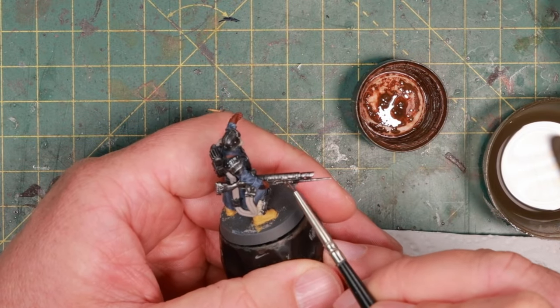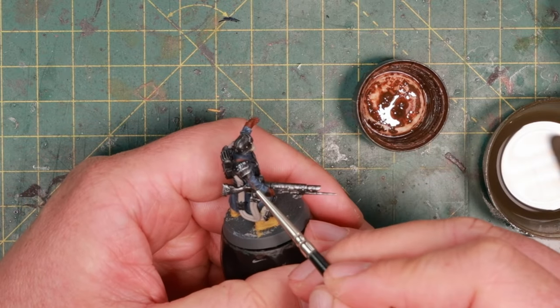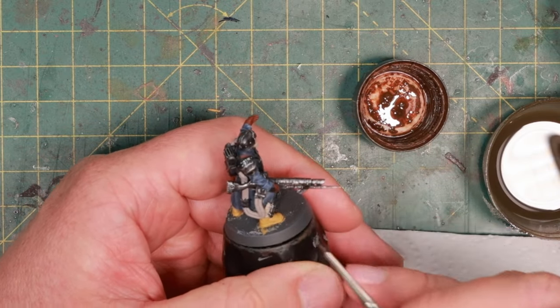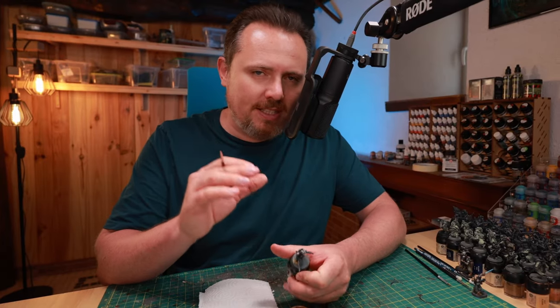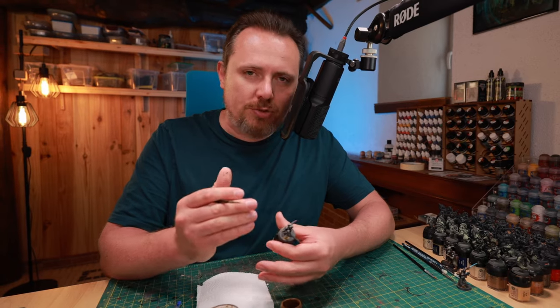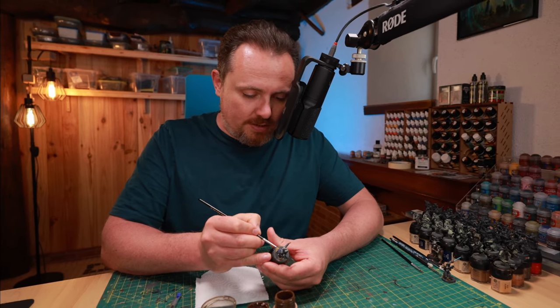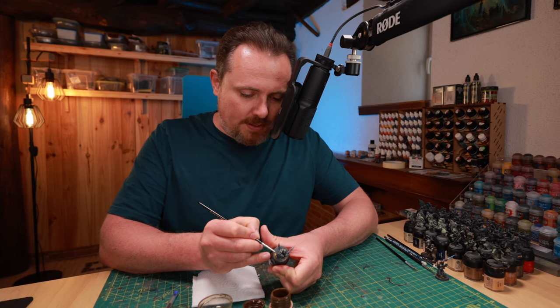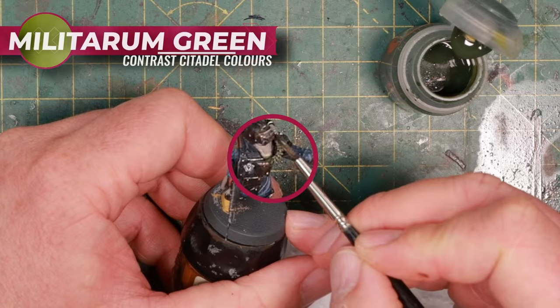It works well as a wash as well if you want a dark brown rust wash over your mini. I just think this adds a little bit more wear and tear in all the right places. As you can see, I'm going where two plates of metal meet and adding a little bit of rust - here under his shoulder pad, two plates of metal meet, do a little rust. It accentuates those deeper recessed areas of the mini, shows rust, and creates a little bit of contrast between the highlight and the recessed parts. Next up, Contrast Militarum Green on all the hoses and the pipes - the stuff that comes out of his gas mask and also the hoses that go to the gun.